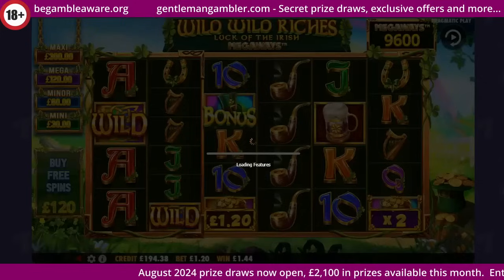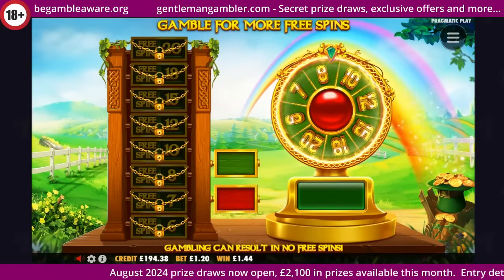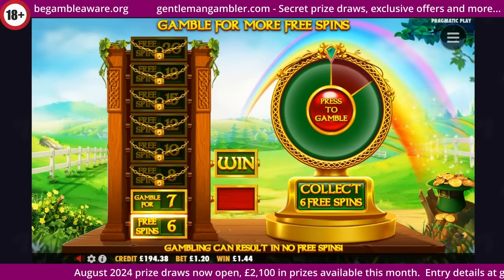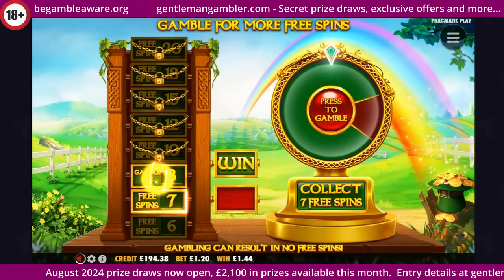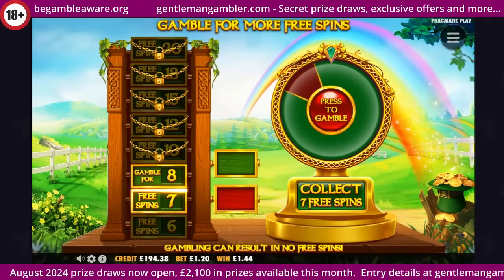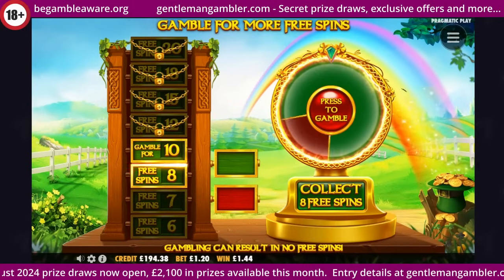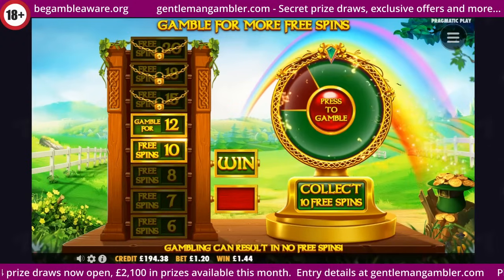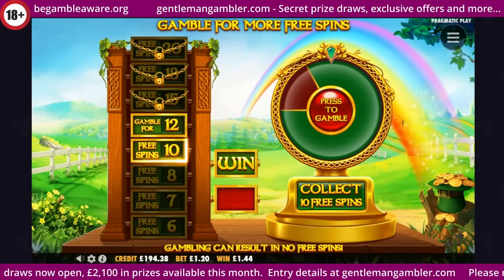On to Wild Wild Riches. I'm going to have to gamble this one — I was only on six, so I'm going to try and get this to ten. This is the one. Survive. I'm going to have that. Let's not get greedy. Ten was the target. Let's enter a competition — I'm never going to win.